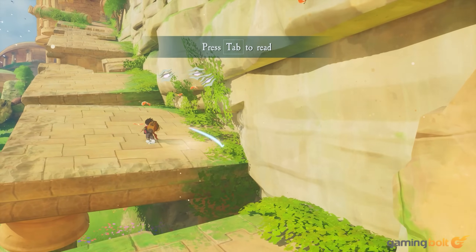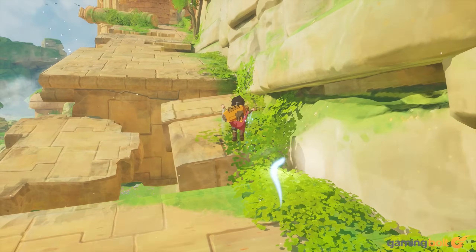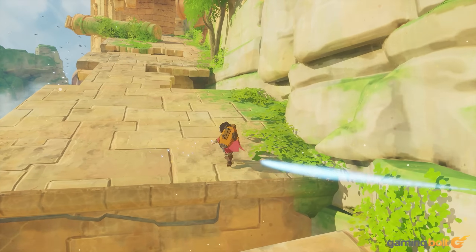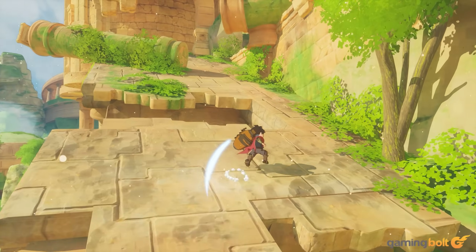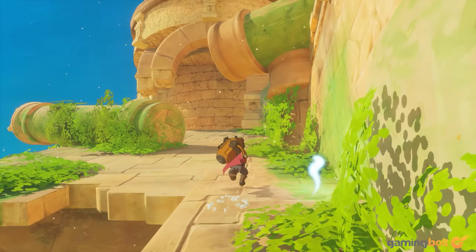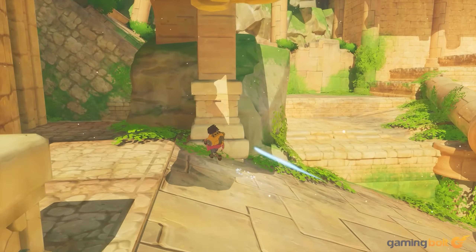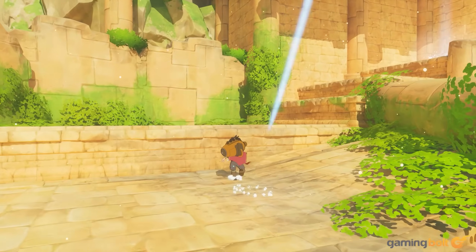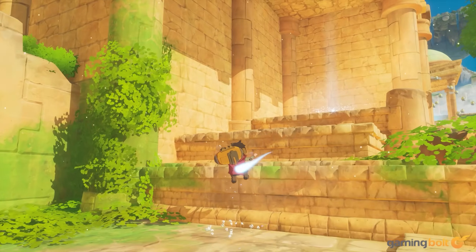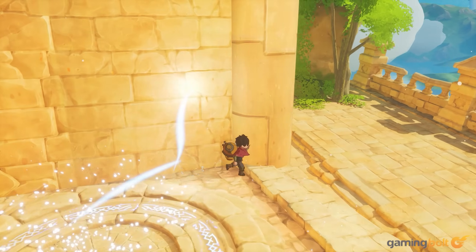Europa will also feature dungeons that need to be solved to progress the story, and these dungeons will be a mix of traversal challenges and puzzles. The trailer showcases tracking beams that need to be avoided, magical boxes that periodically disappear out of thin air, and other obstacles that need to be bested through judicial use of your moveset. Dragging boxes and figuring out different puzzle patterns will form the majority of the busywork that players will be doing throughout their dungeon runs.